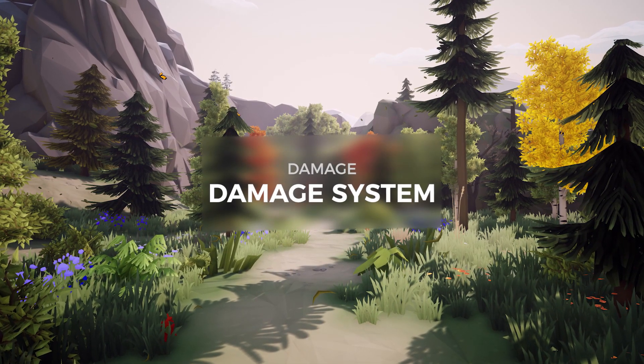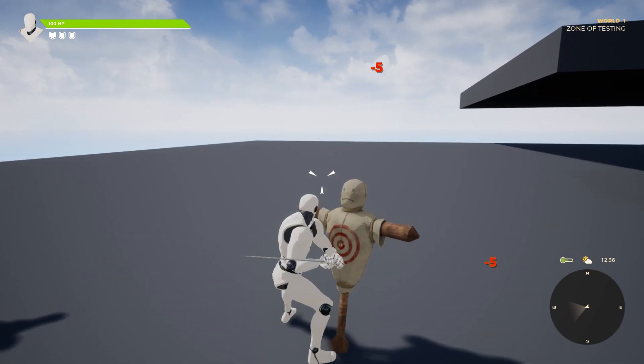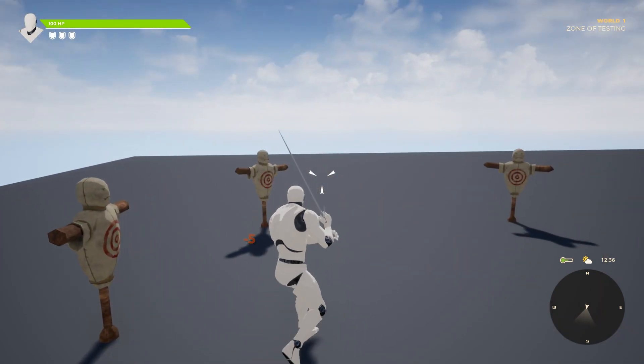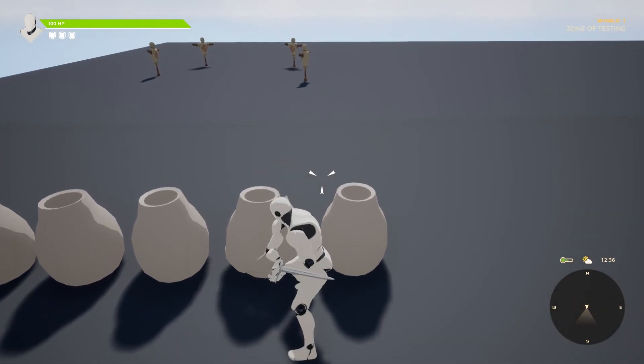As you may have seen in the past episode, we worked on combat. The next step after implementing basic combat was to get a damage system going. Currently you can only hit things for five damage, but the point of this process was to get the overall system working. Right now you can damage anything that holds an object called an interface — a similar process to what I used to create the interaction system in the first couple of episodes.